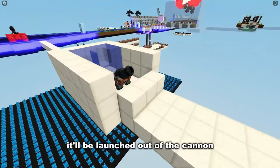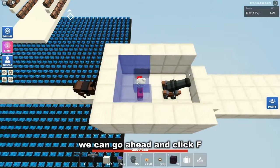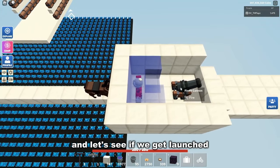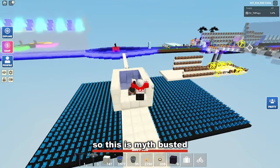Can you actually be launched out of the cannon while being in water? If we hop in the water and click F, let's see if we get launched. It looks like we do, but we don't go very far at all. So this is myth busted.